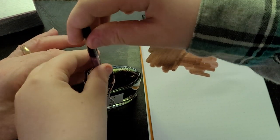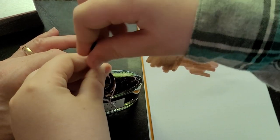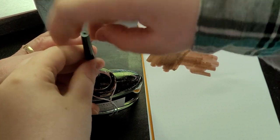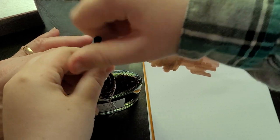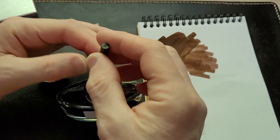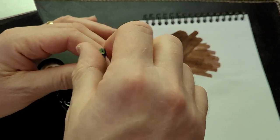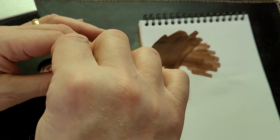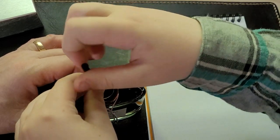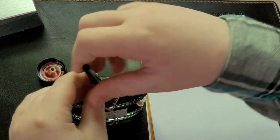We're gonna dip it in, get the nib right in there. Twist it up, now twist it down, and then twist it up again. As that comes down it causes a vacuum, which then tries to suck air in along with ink. There we go - I'll give you this to wipe that off.